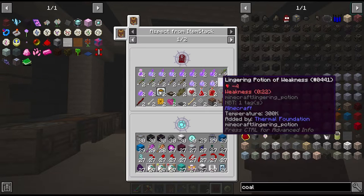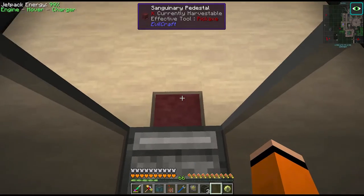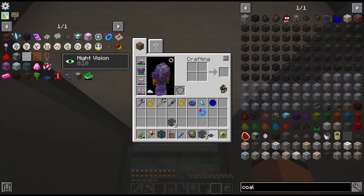Just to double check - we can't upgrade the spiked plate yet, no it doesn't look like it. But in any case this should give us a lot more blood to work with in the future and I have a feeling we're going to need it.